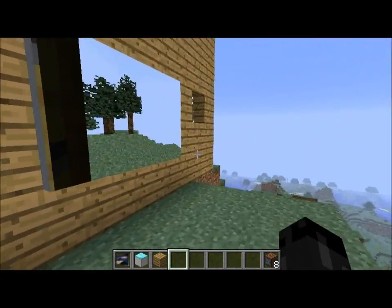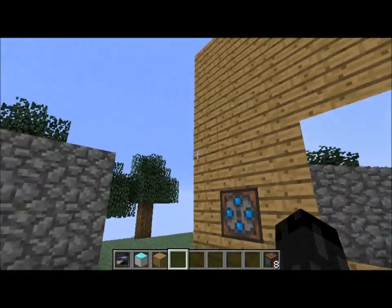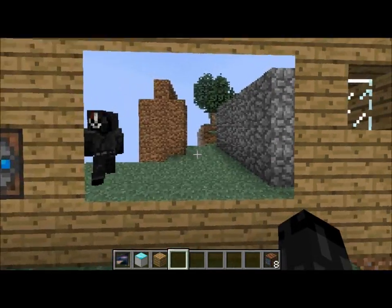But also, if you right click it again, you can view — it shows you what I'm seeing. So as I'm looking up, as you can see, the screen can see me looking up. It's quite cool. And then you can put it back to what it was.